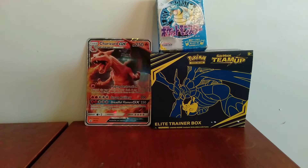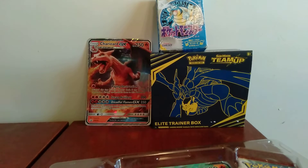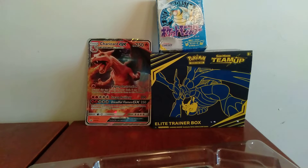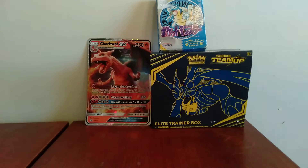Let's just open this up. I always struggle to open these boxes — surely other people struggle with this too. Okay, that actually wasn't as much of a struggle as I thought, so that's good. So obviously you get the same kind of things you normally get in one of these boxes: you get the oversized card, the holo, the code card, and obviously the four booster packs.